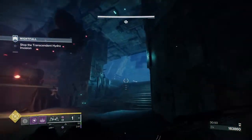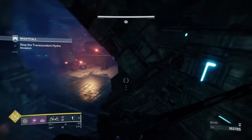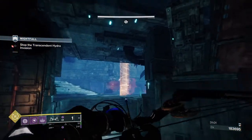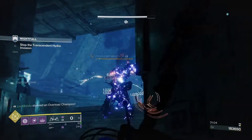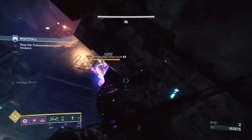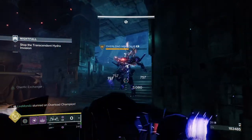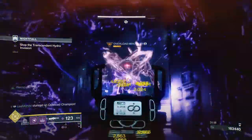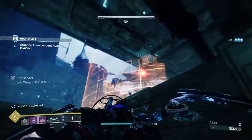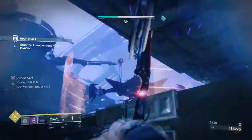I'll just grab this heavy while the odds are on the other side — I'm almost full, this holds 275. I need to move the second overload and let him see me. Getting a couple of crits, now he's wanting something. He tried to run away but we melt him. That's the two overloads down and we're still good on heavy.